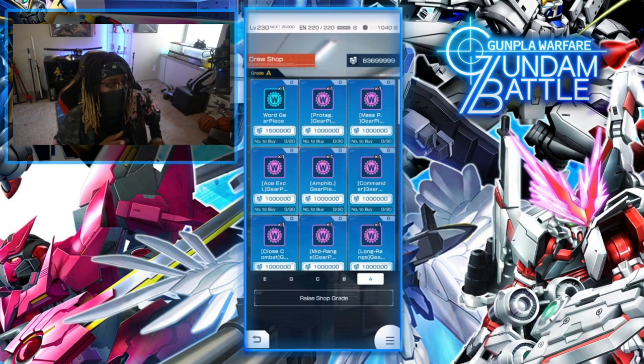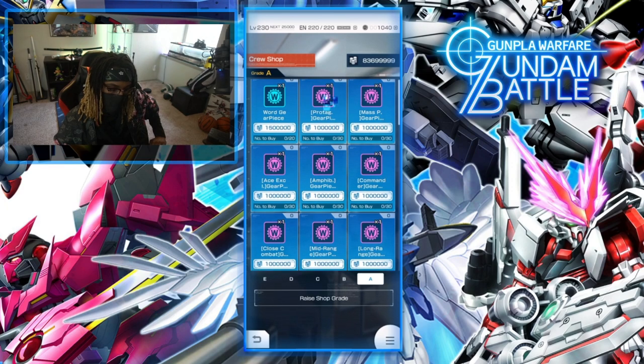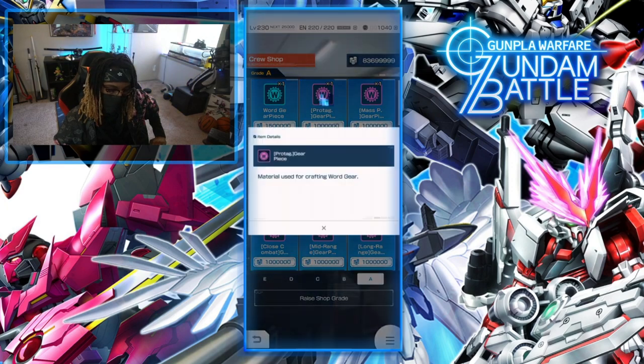My crew already got us to grade A — I'm just like, bro, slow down. I didn't even get a chance to see what the large amount is. If anybody in the comments wants to tell me how large, point-wise, how much it is using those, let me know. The next thing you're gonna get from crews is your gear parts, your world gears — this is where you're gonna get your world gears.